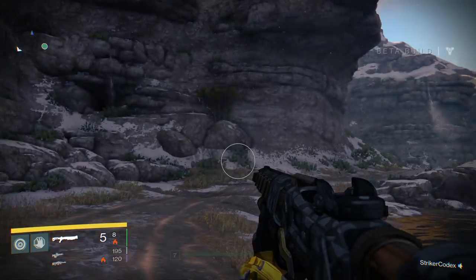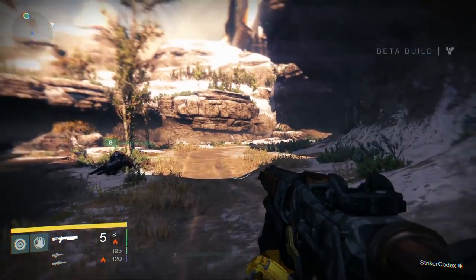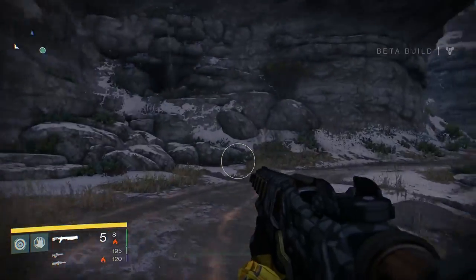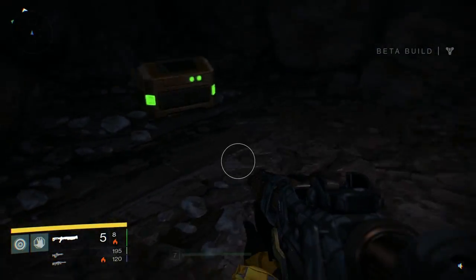The third chest is on the way to the Forgotten Shore in another story mission — I think it's The Warmind. Anyway, on your way there you should see a cave off to the left that you have to jump into. Head towards the back, and there's your third chest.